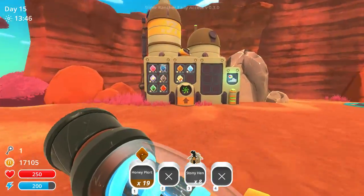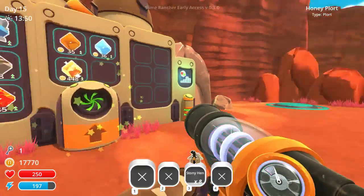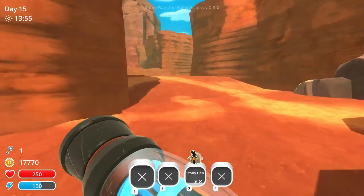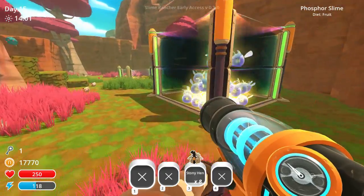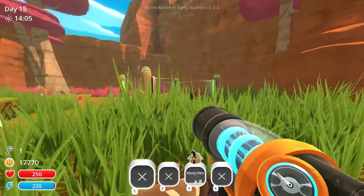It's just little things like that that just make the game a whole lot more pleasing. I may get rid of that. So I've got the phosphor slimes currently hiding in here - what do they eat, fruits isn't it?